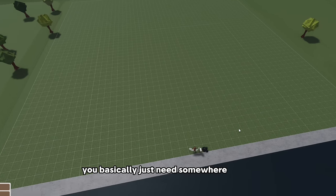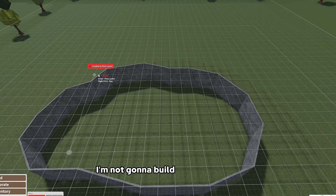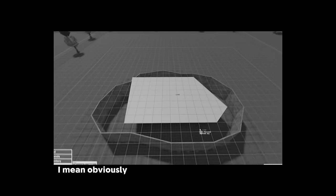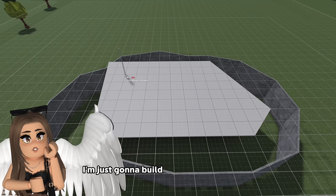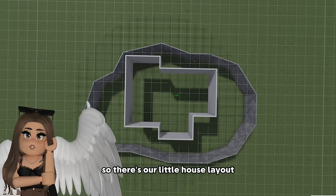I did some research - you basically just need somewhere to eat, sleep, and poop. So this house is gonna be on a hill. I'm not gonna build an entire house; obviously you're gonna have your own house. I'm just gonna build like a little makeshift fake house in a way. Okay, so there's our little house layout.